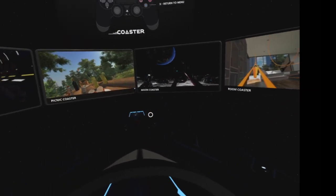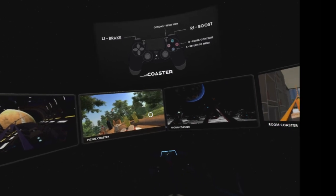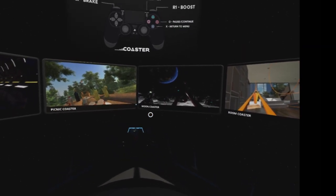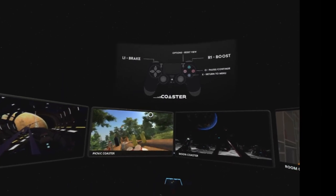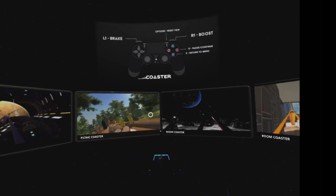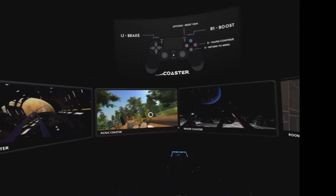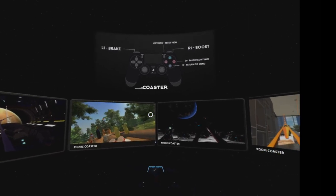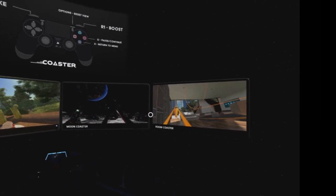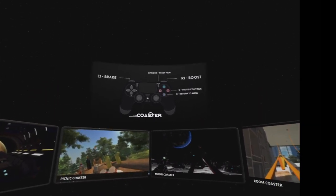Hey guys, welcome back to the Underground. Today a game has dropped on the UK store and ES store called Coaster by Binary Media. It contains four different tracks, going for just above seven pounds. Just wanted to show off some first impressions and tell you guys how it feels and what it looks like.